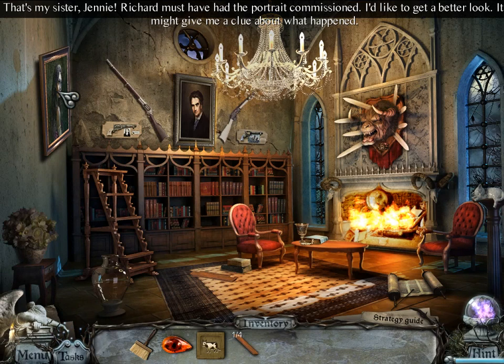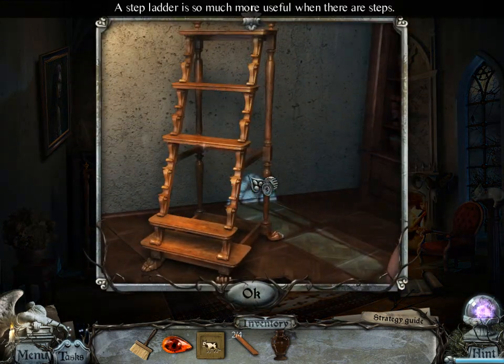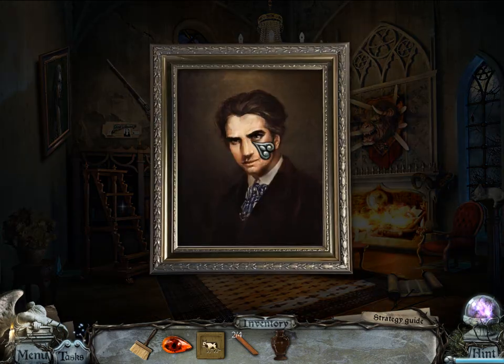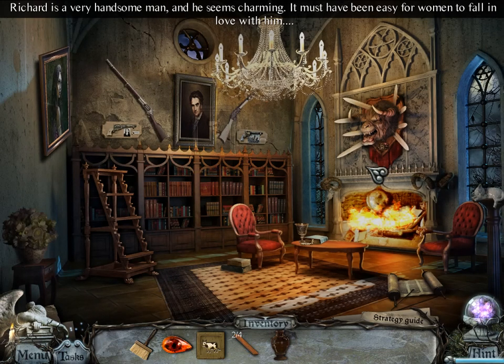That's my sister, Jenny! Richard must have had the portrait commissioned. I'd like to get a better look — it might give me a clue about what happened. Apparently we need this empty vase. I guess we're gonna need water from the fountain outside. A stepladder is so much more useful when there are steps. Richard is a very handsome man, and he seems charming. It must have been easy for women to fall in love with him.